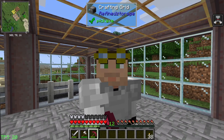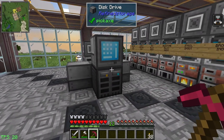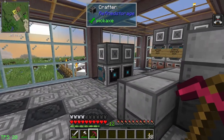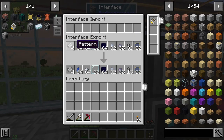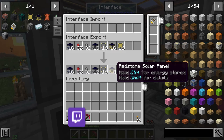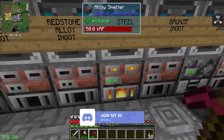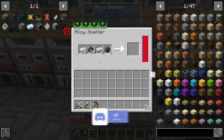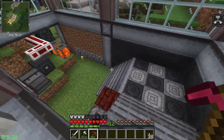Hello everybody, welcome back — this is Tinker77 and we're back on the QTech World. We've had a couple of streams where I set up some basic automatic processing and crafting. We can now automatically craft patterns, shards, iron nuggets, glass panes, and photo cells. We're making solar panels, and over here we have redstone solar panels being created automatically, plus machines making refined iron, quartz-enriched iron, and steel.